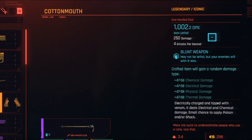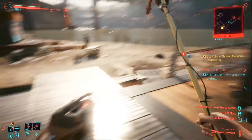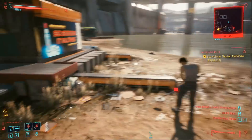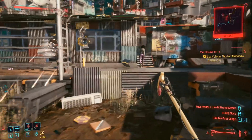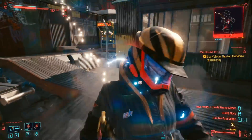The weapon also counts as non-lethal. Because it's a blunt weapon, it basically means that if you hit an enemy and kill them, they're deemed to be unconscious. Obviously, if you kill them with the chemical or electrical damage, they will count as being killed by you. So if you're doing a no-kill playthrough, make sure you're careful with that added effect.